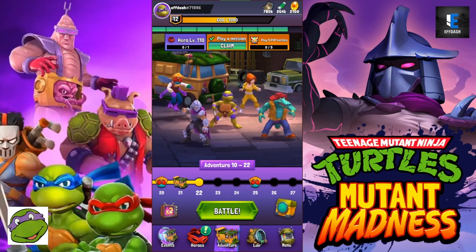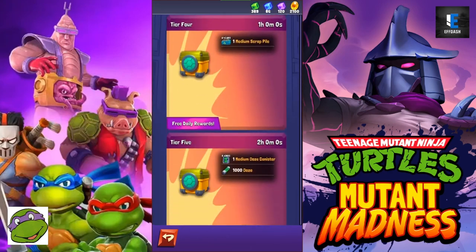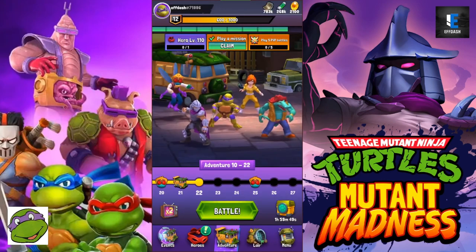This is a quick video because there are not many ways to earn gems as a free-to-play player — primarily only two ways. The first one is the daily free box. Once you reach tier six, you get 50 gems. So every day you can at least get 50 gems. I'm not quite there yet — my next box in about two hours will give me my 50 gems.